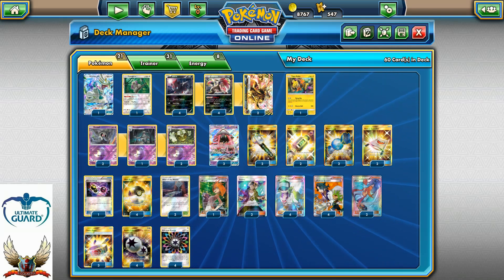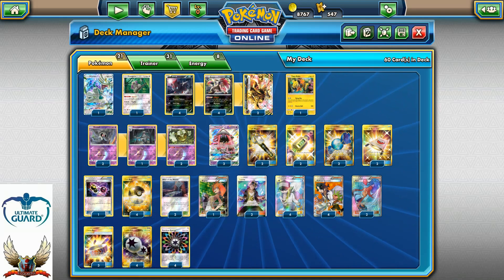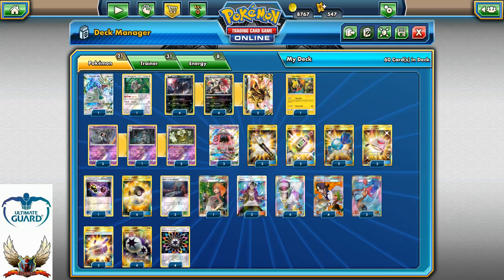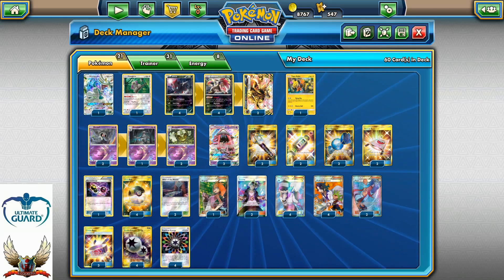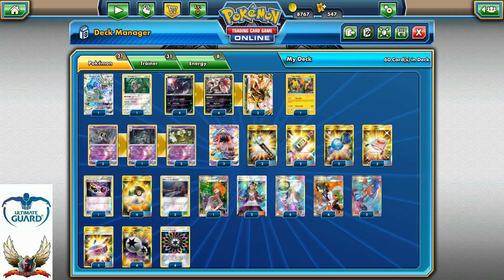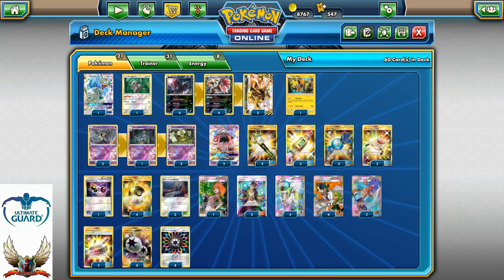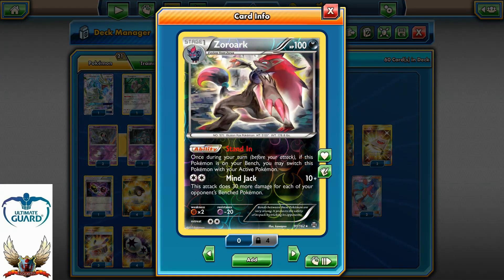In today's video we'll be looking at another deck for the standard format. I'm going to play with Zoroark Break featuring Dusknoir, with a little bit of support from Tapu Koko for the Fly Flip, and Drampa GX with Berserk. The strategy is to attack with Mine Jack for 10 plus 30 for each of your opponent's benched Pokemon.